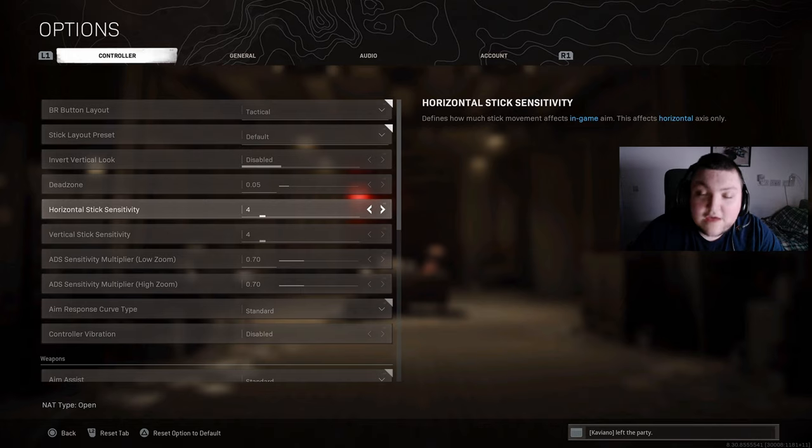For my ADS sensitivity multiplier I have 0.7, basically just to make my aim assist a little bit more sticky. If you've ever played this game on console and felt like your aim assist just disappears, I have 0.7 ADS to help with the aim assist and make it more consistent. Having a really slow ADS also means I have more control over my overall aim and I'm able to control recoil and track people a lot better.